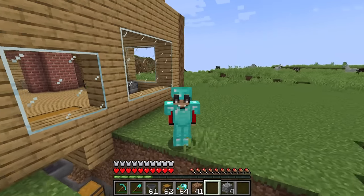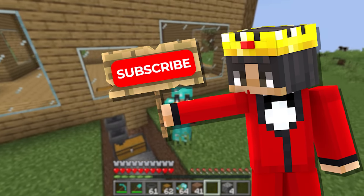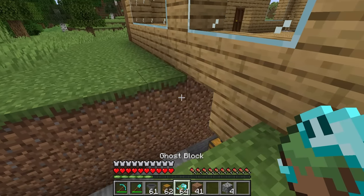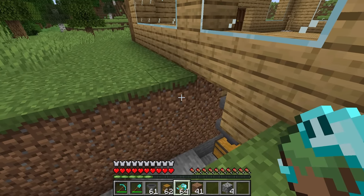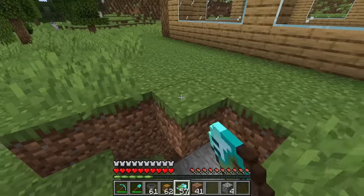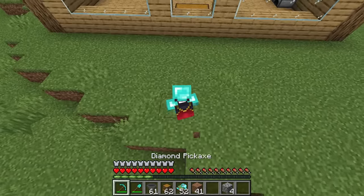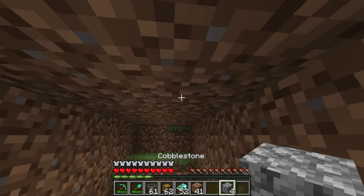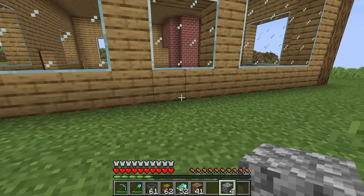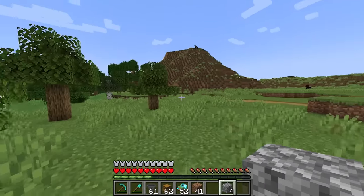If you guys want me to keep stealing Wudo's diamonds, hit that subscribe button! Thank you so much for subscribing! And since you subscribed, we need to continue this trap. What we're gonna do is use this block called the ghost block to cover our tracks! These ghost blocks act like real blocks, but we can actually go through them like this! This is so cool, because Wudo won't even know that there's fake blocks here! And now that the trap is all set up, let's just wait for Wudo to come back to store all his diamonds — they're all gonna be ours!